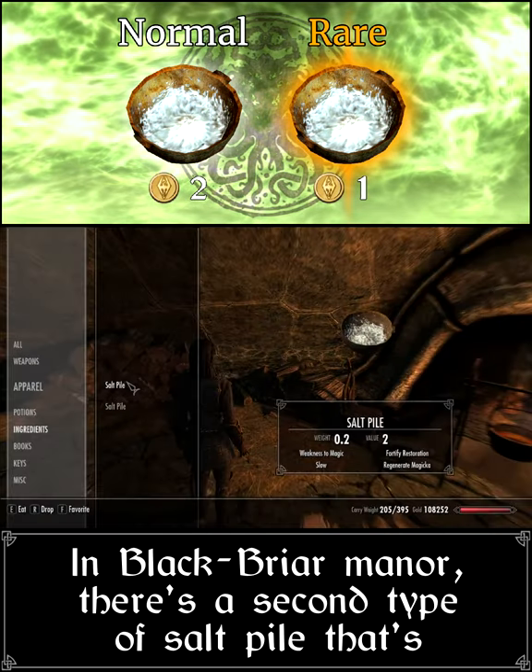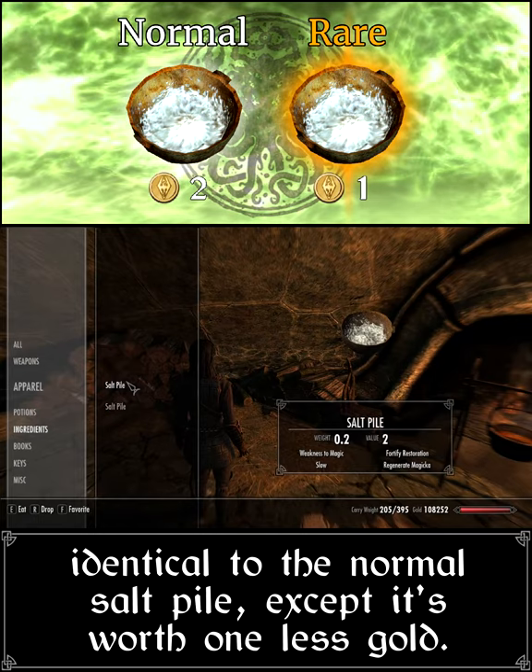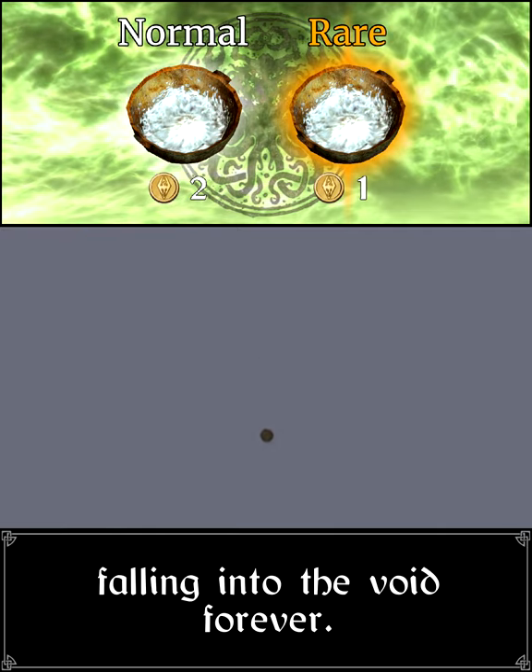In Blackbriar Manor, there's a second type of saltpile that's identical to the normal saltpile, except it's worth one less gold. The only issue is that it's out of bounds, falling into the void forever.